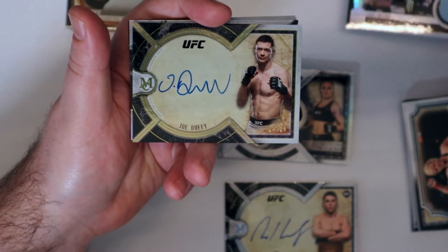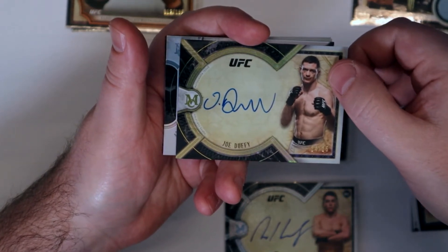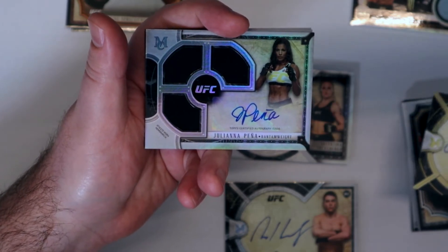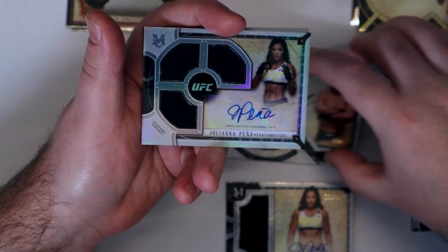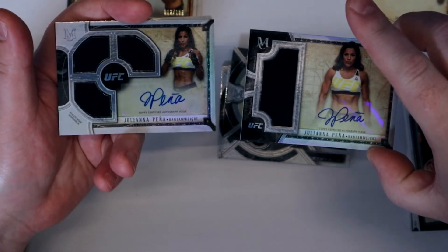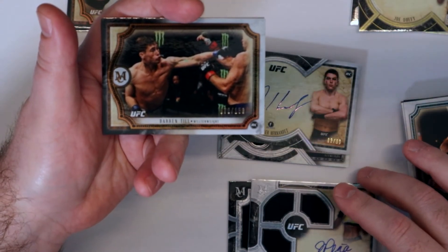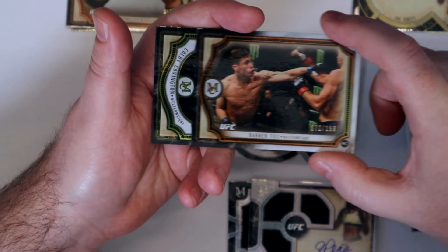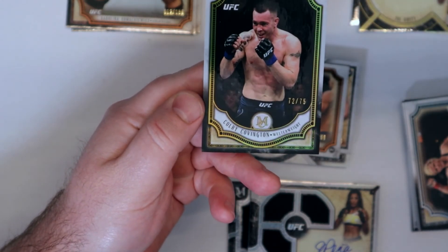On-card auto — Joe Duffy, 24 out of 25. If you're looking for a Juliana Pena, hit me up. Darren Till rookie, 72 out of 159, the copper. And Coby, 72 out of 75, gold parallel.